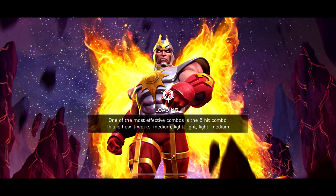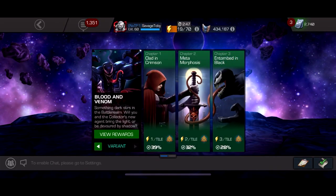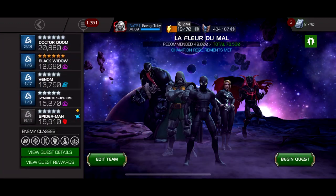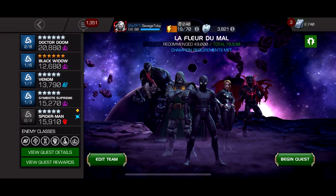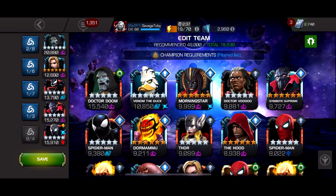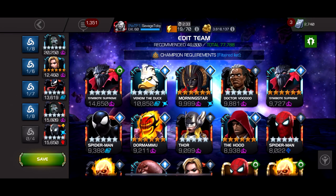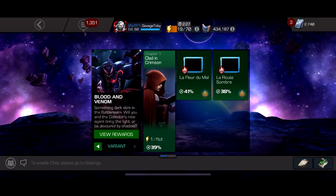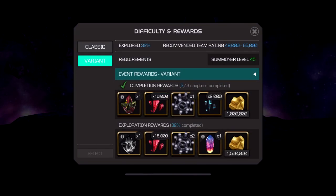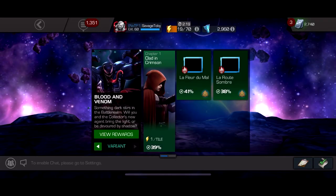That's Variant 5 in a nutshell — very easy to get completion on. I used the exact same team for all the paths: Venom, Doom, Stealth Spidey, and Symbiote Supreme. Honestly Symbiote Supreme was kind of useless so when I do my exploration I might replace him with a five-star Doom. They buffed the rewards which is really good — hoping to get that 25 cosmic. Hope you guys enjoyed this video, give a like and subscribe, and I'll see you in the next one. Peace.